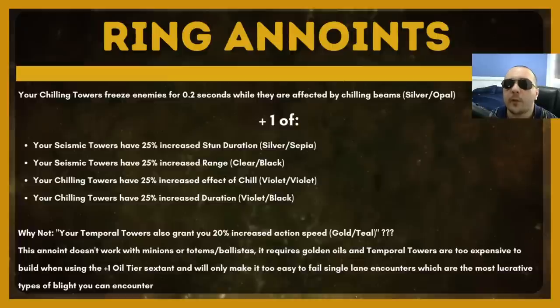Your biggest priority when it comes to ring anoints is getting the one that causes your chilling towers to freeze enemies for 0.2 seconds. You get this by using a silver or opal oil, so you won't have it initially, but you're going to be able to make one yourself without using the trade site pretty early on. You then want to complement this with one of the anoints that buffs your seismic or chilling towers. I've tested them all — they all felt good — so the play is probably to just go for the cheapest one, which off the top of my head would be the one that increases the effect of chill from your chilling towers.